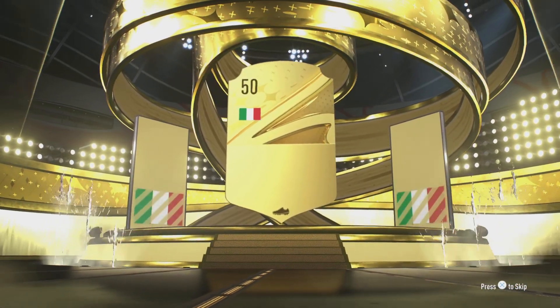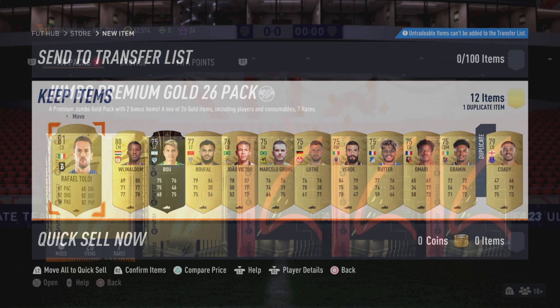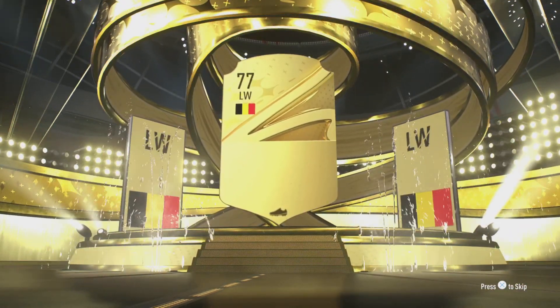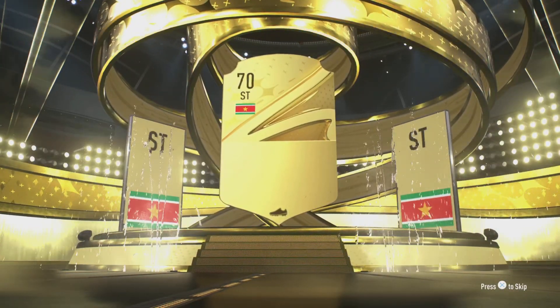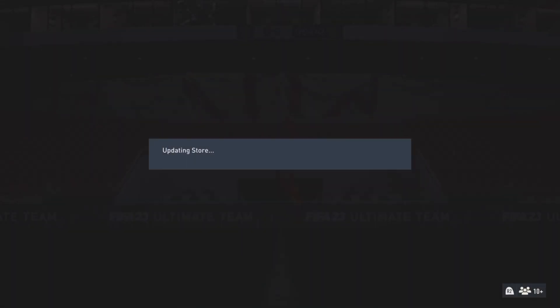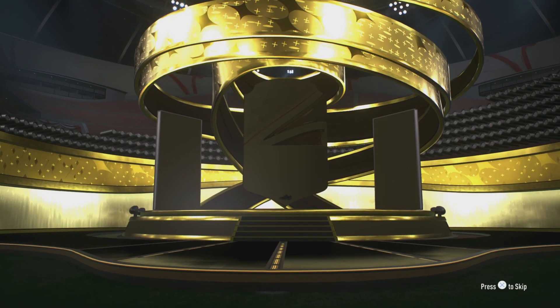Next pack, here we go — 81 rated, not too bad. Eden Hazard, 84 rated — not too bad. Next pack, here we go — our lowest one of the day. Down to our last three now. Fingers crossed we'll get another walkout to finish on, we've had two already.